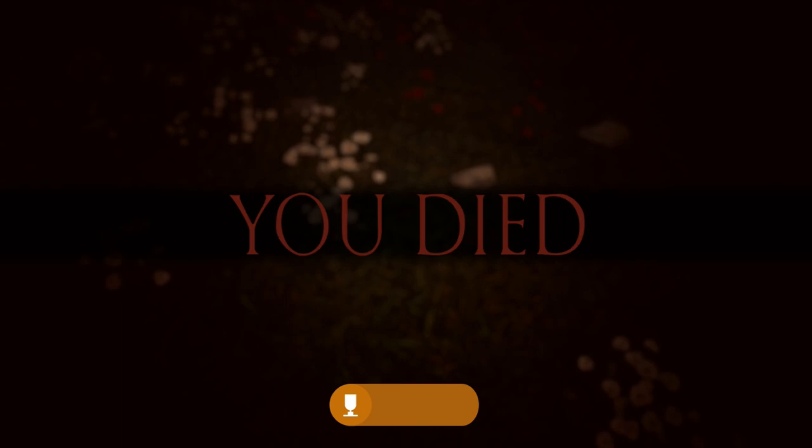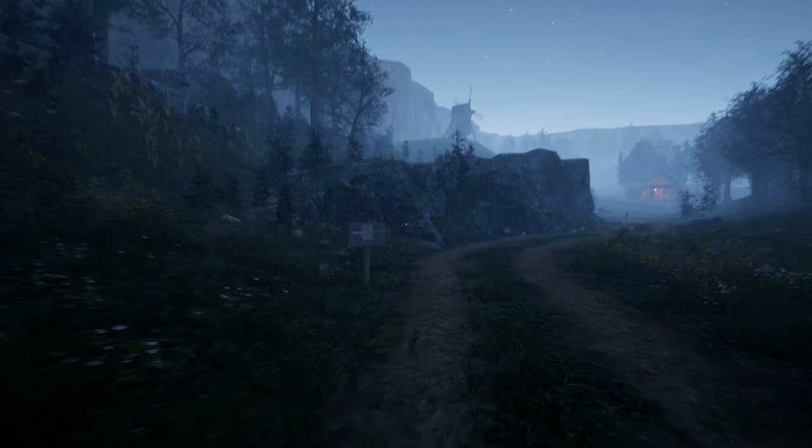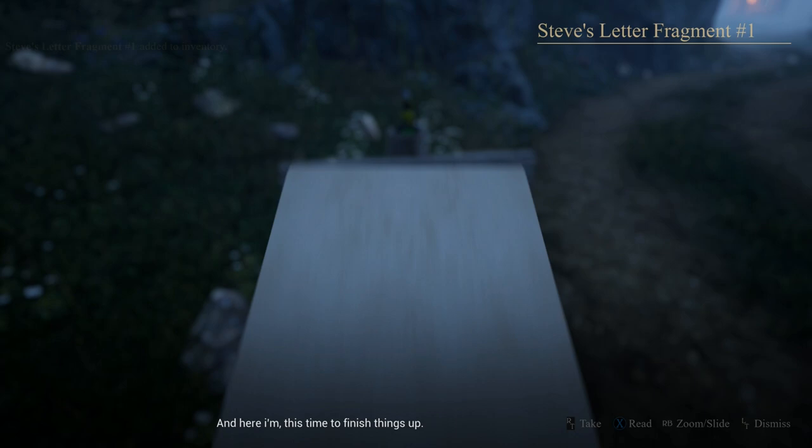Once we respawn, we're going to start off by getting the good ending, since that one's a little bit more lengthy. So once we respawn here, we can head straight to the sign in front of us, kind of off to the left, and you can pick up the note here using the right trigger. Then from there, we're going to follow the path in front of us and make our way to the cabin off in the distance.